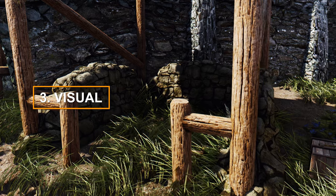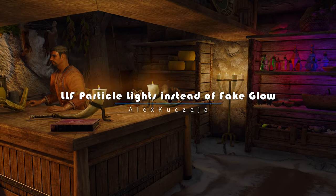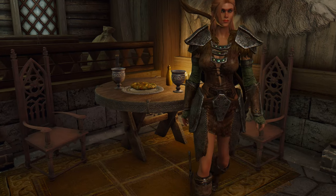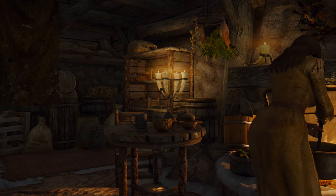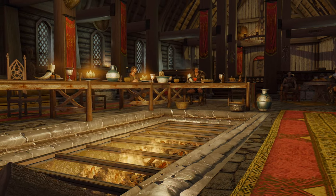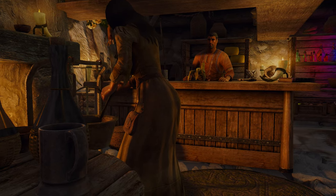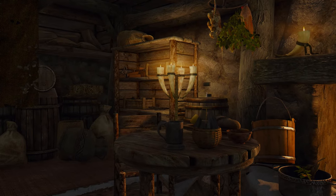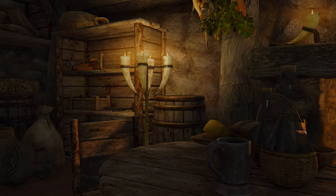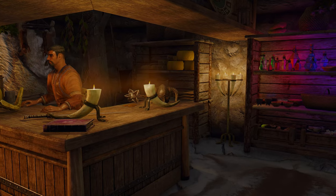Now I'll introduce you to some visual-related mods. First up, we have LLF Particle Lights instead of Fake Glow. This mod is based on the Light Limit Fix, which removes Fake Glow effects and replaces them with LLF Particle Lights — particles that actually emit light. For example, when you look at a flame in Skyrim, you'll see a yellowish glow around it, which is just a texture and doesn't actually emit light. This mod removes these fake glow textures and instead makes flames emit actual light, resulting in Skyrim's lighting looking more realistic and beautiful.